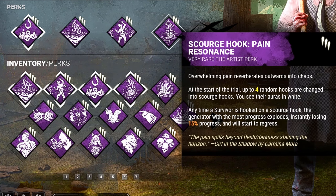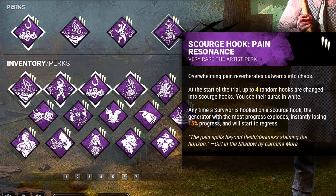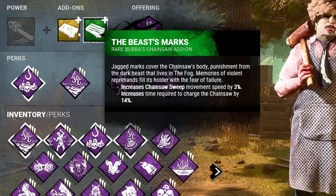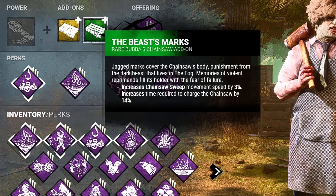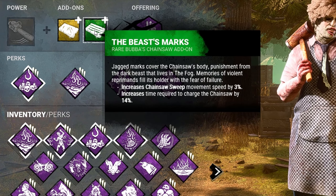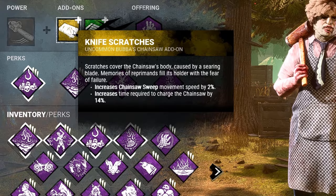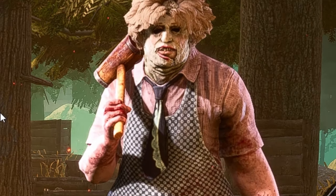Last but not least is the nerfed but still pretty decent Pain Resonance. Anytime a survivor is hooked on a Scourge hook the generator with the most progress is going to explode instantly, losing 15% progress and beginning to regress. As for add-ons, I'm running my favorites: Beast Marks and Knife Scratches, which increase the chainsaw movement speed by a total of 5% but require you to charge your chainsaw an additional 28%. That's today's build — now let's bring the Scourge to some survivors.